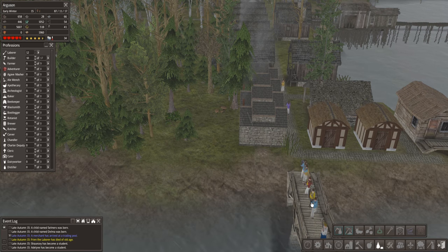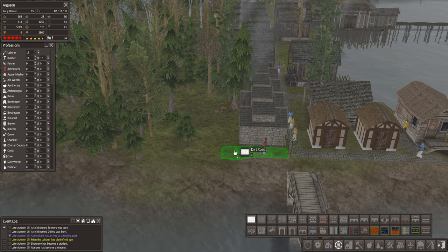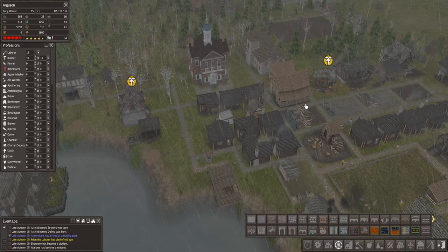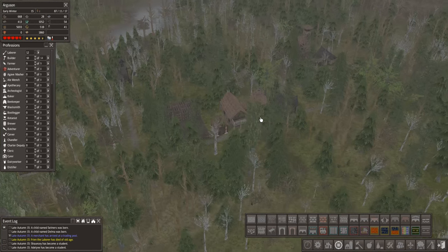How much stone do we have? We only have 28 stone at the moment. So I'm not making any roads with stone right now - we're doing everything in dirt. So we have a lot of spare labourers, people that can get stuck in and help us with things.